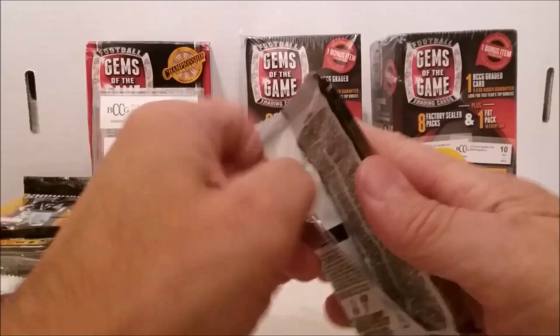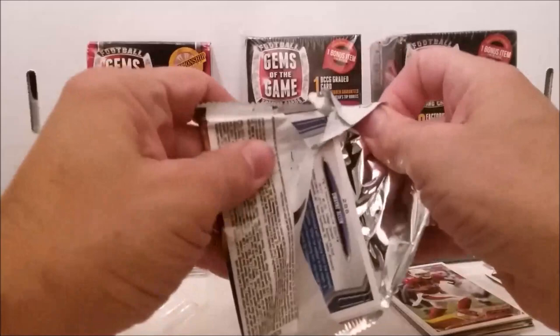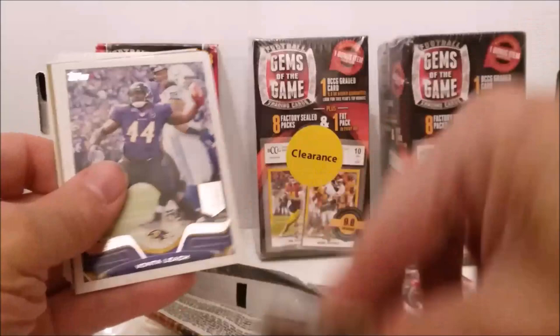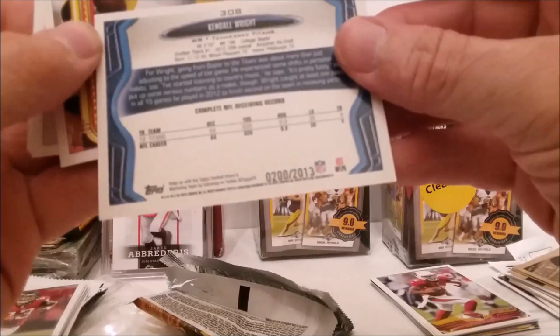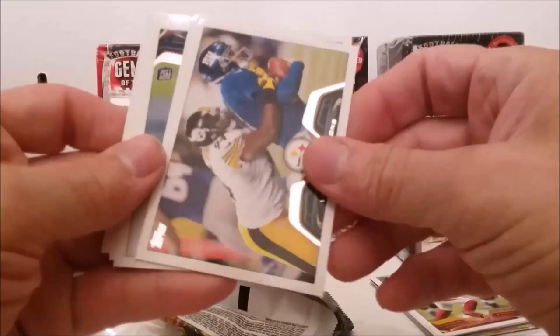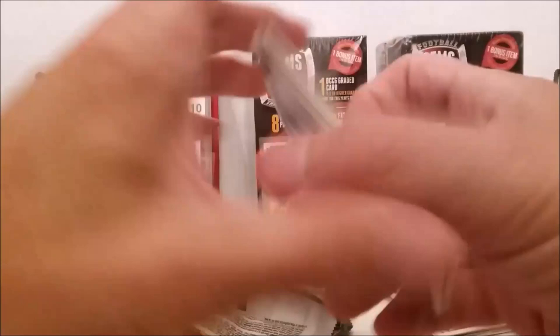It feels a little thicker for some reason. 16 minutes in and we've only got one box open. We've got Fletcher, Forte, Beach, Randall, Powell. This one's gold - it's the gold card, number 200 of 2013. And here's one of those 4,000 Yard Club ones. So that's what we had out of that box.